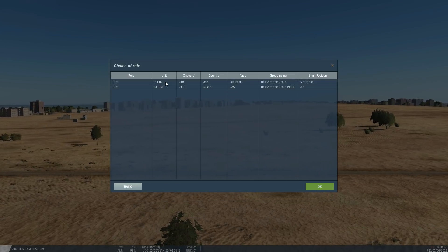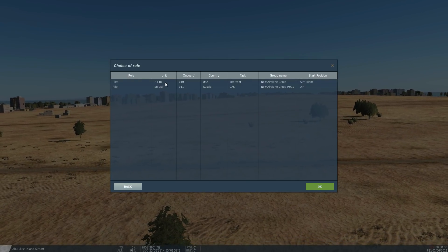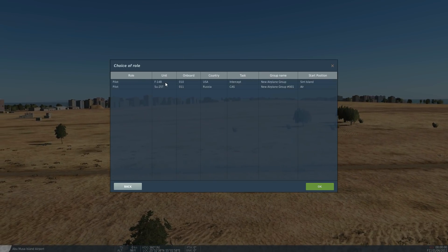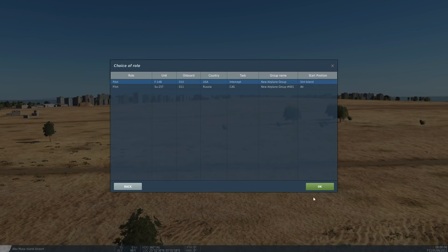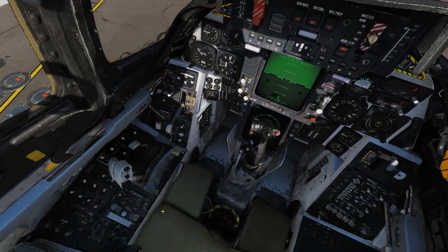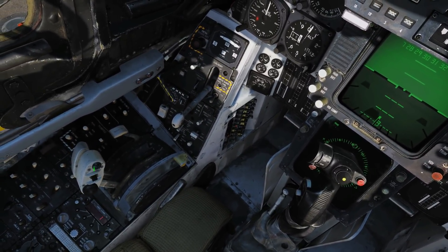First, thrust. We'll jump in an F-14 because the more powerful the engines are and the further apart they are, the more noticeable the yaw moment we're going to get from asymmetric thrust. So let's jump in our Tomcat.